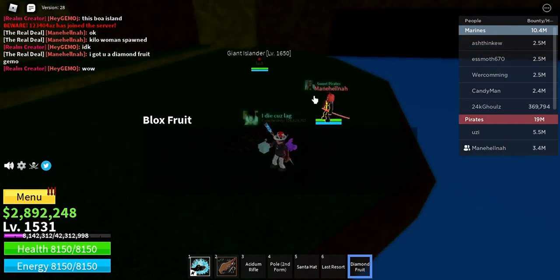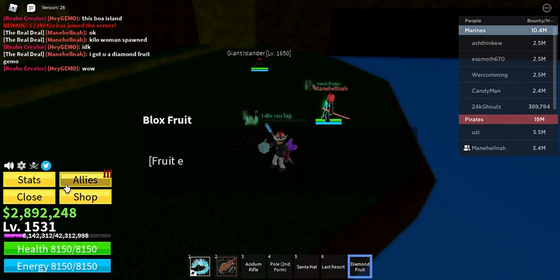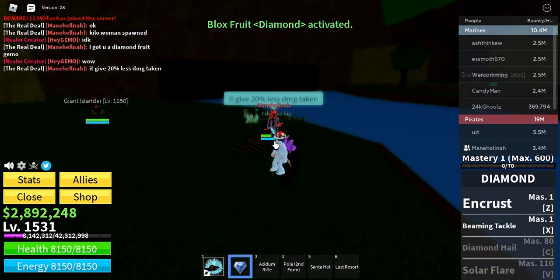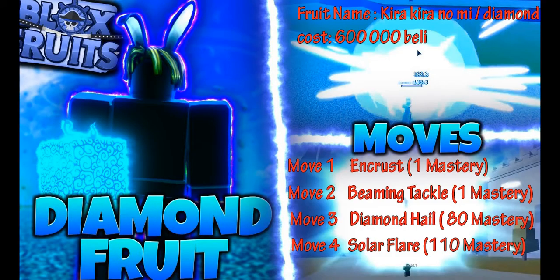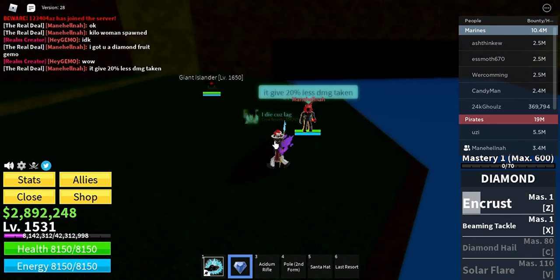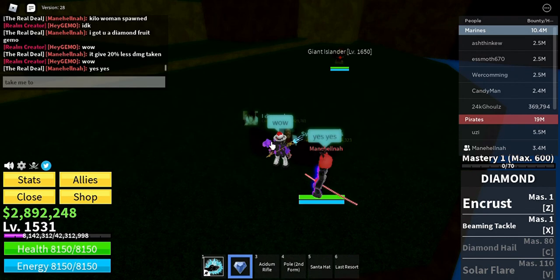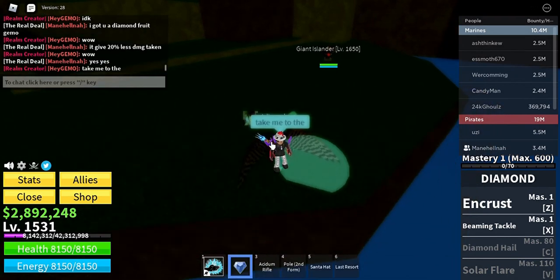Hey guys, welcome back to another video. Today I am going to show you the Diamond Fruit showcase, which was recently added in Update 15. Diamond is a Paramecia Natural-type Blox Fruit that costs 600,000 Belly or 1,000 Robux in the shop. Its Japanese name is Kyra Kyra no Mi. It was used by Jozu in the anime and manga One Piece.